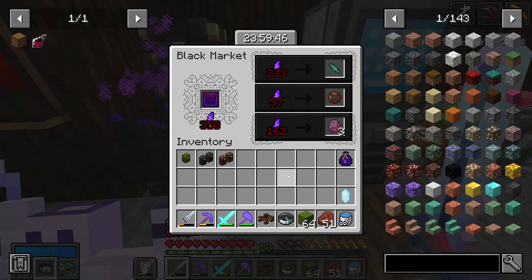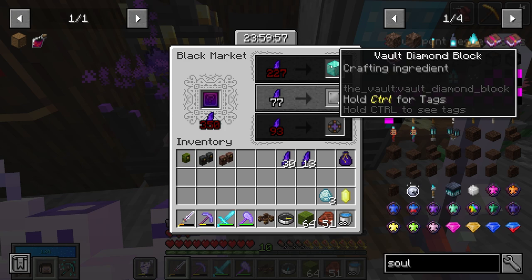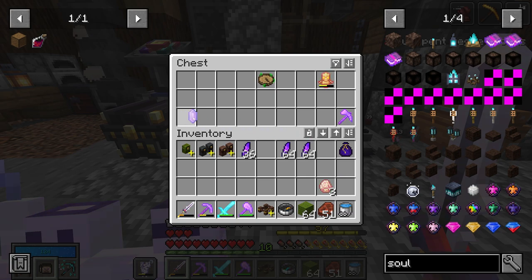3 Vault Diamonds for 162 - awesome, we're ballin'! And a Vault Diamond Block for 227. I don't actually need to run a Vault anymore to do what I wanted to do in this episode. That just completely changed my plans - I was gonna run a Vault to get Vault Diamonds because we need them to do a Fission Reactor, but I think there should be enough. I'll put this Crystal away for now.